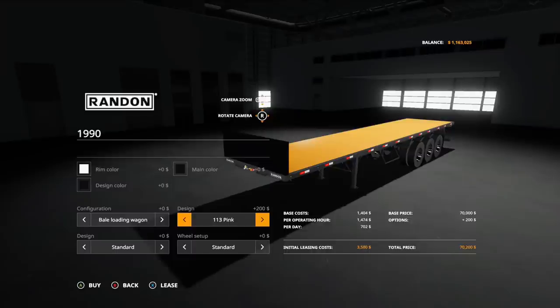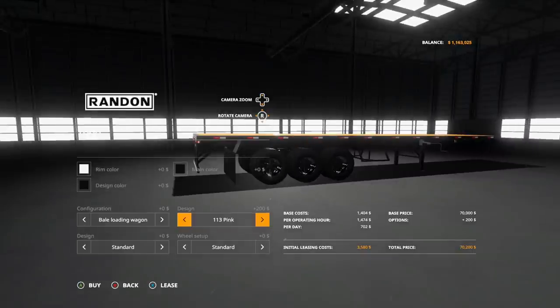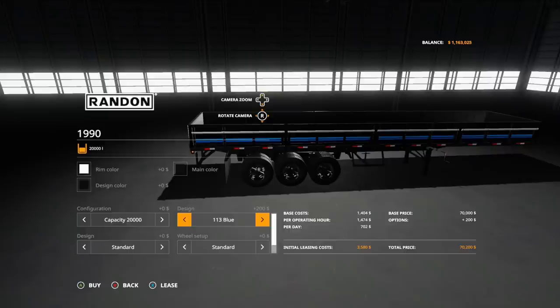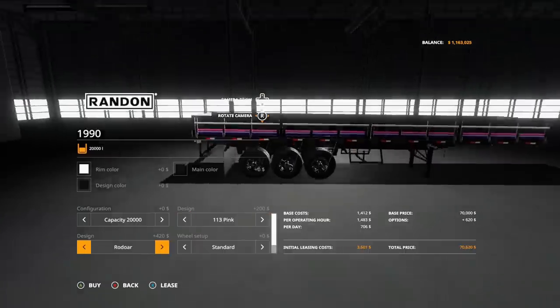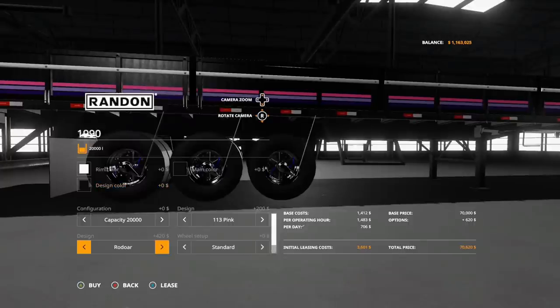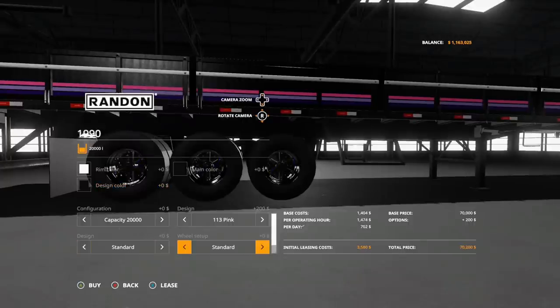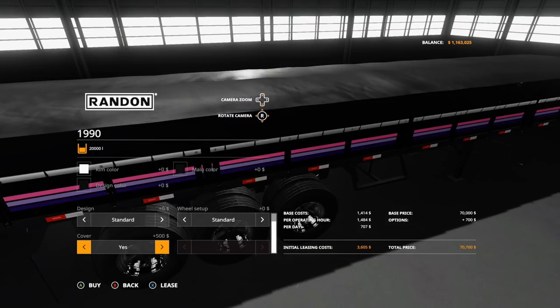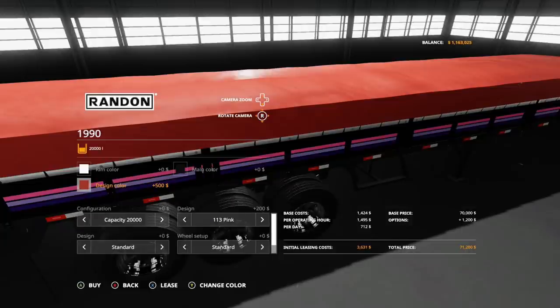Design options include Standard, 113, Pink — which puts some pink lines on there — Blue, Yellow, and Rodor. Wheel Setup has Standard and Iron Wheels, which look really good. There's also a Cover option — yes or no — and the Cover color changes with the Design Color. So that is the Randon.